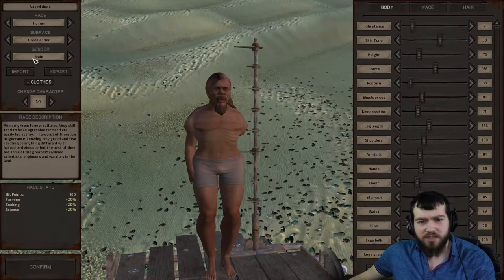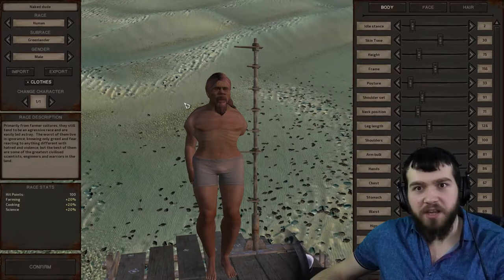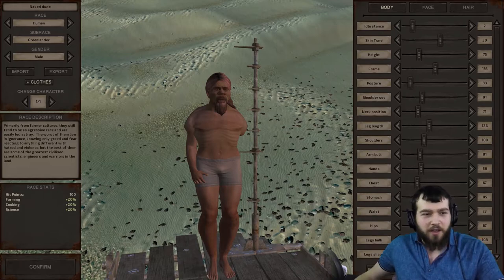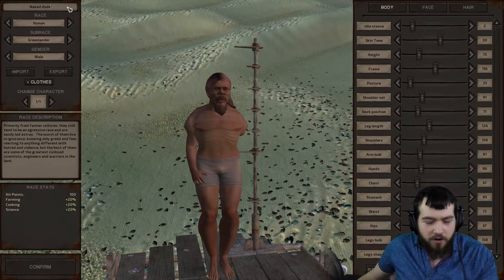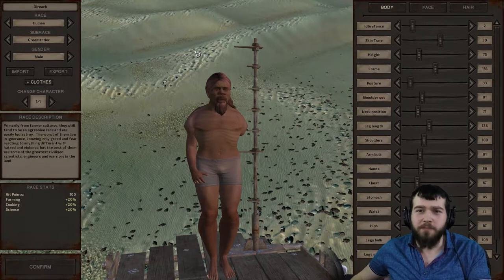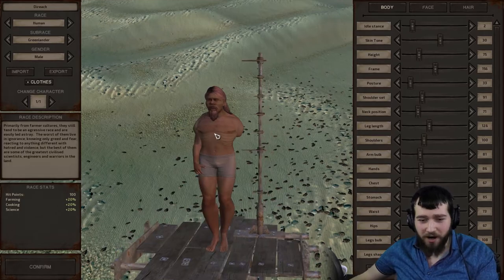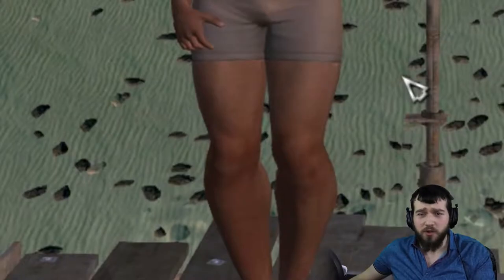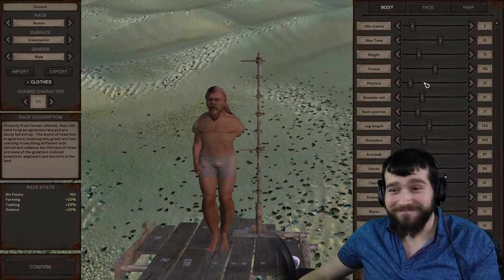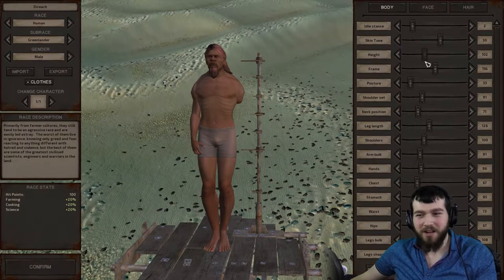I think we will just stick to the Greenlander as our base template. I think we shall name our character Derek, after the one-armed and one-legged giant. We may have one arm, but we unfortunately have two legs, which we shall remedy as soon as we can. As for the giant part, we'll just make him a little extra tall and a little extra bulky.